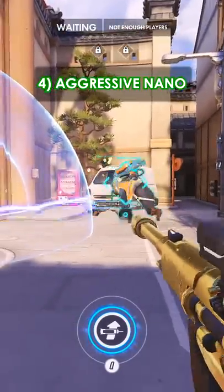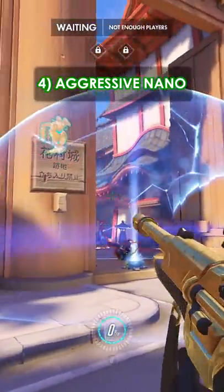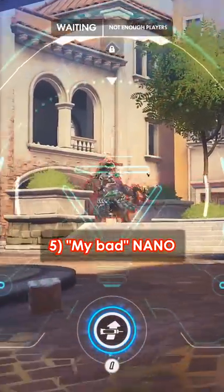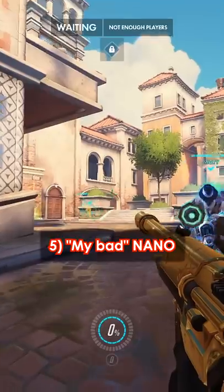The fourth is an aggressive nano — this is the 'stop standing at the choke and go' nano. The last is the 'oh my bad' nano, where you nano the wrong person because they decided to walk in front of you at the worst possible time.